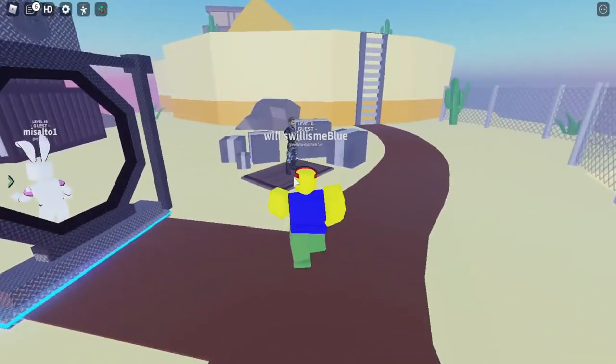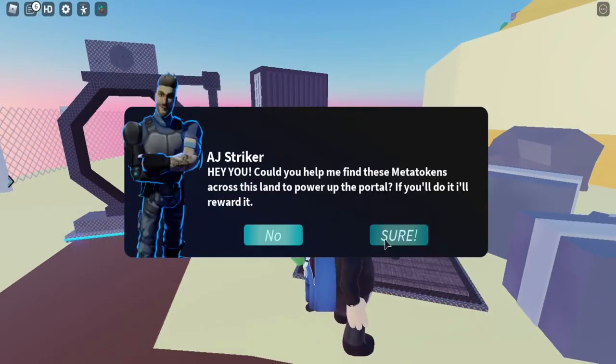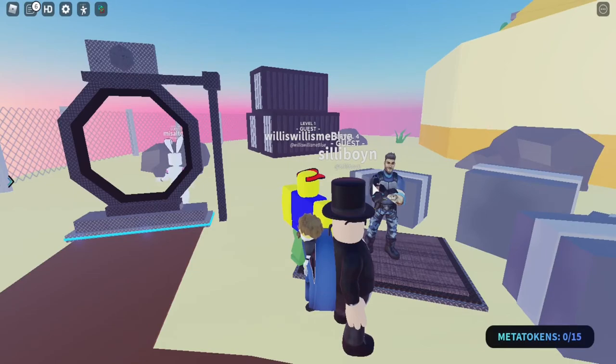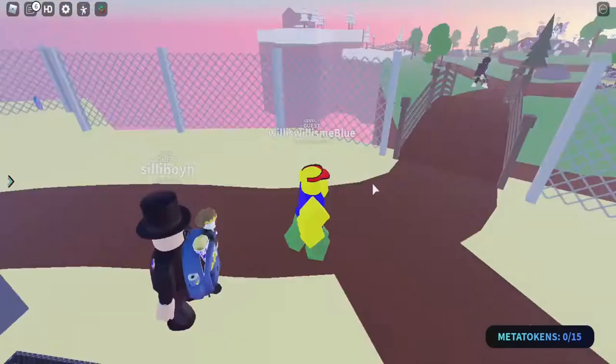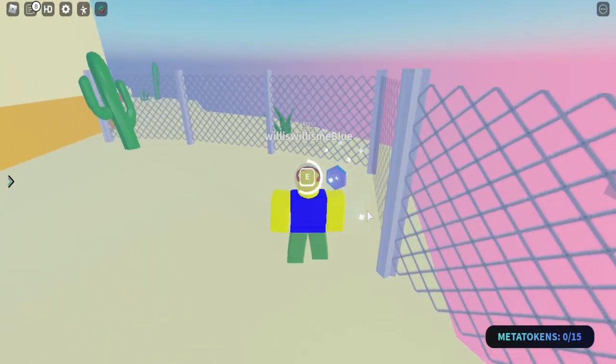Look, it's AJ Striker — how are you sir? I will help you. Basically, you need to find meta tokens that are hidden across the map — not very hidden, I'm not gonna lie.